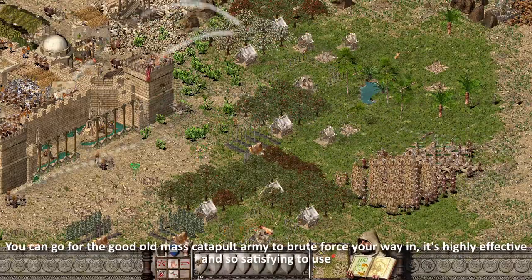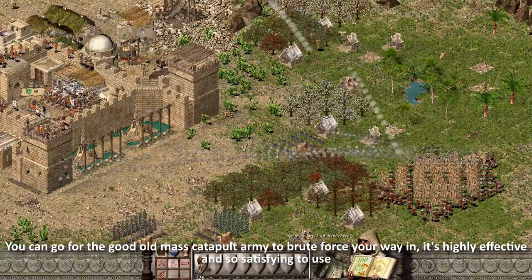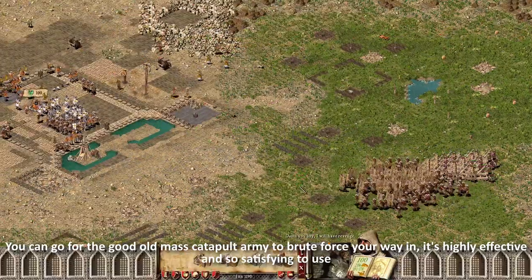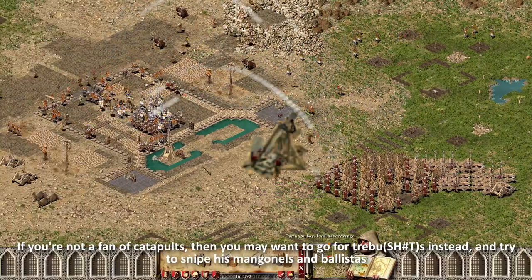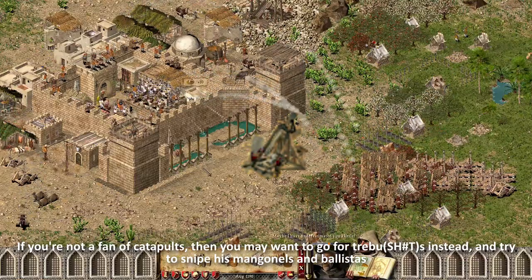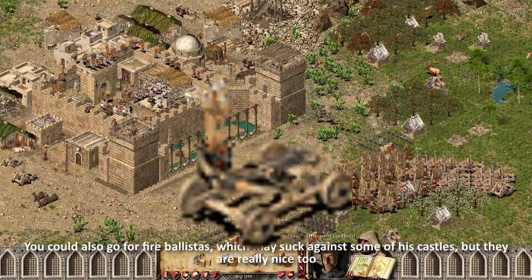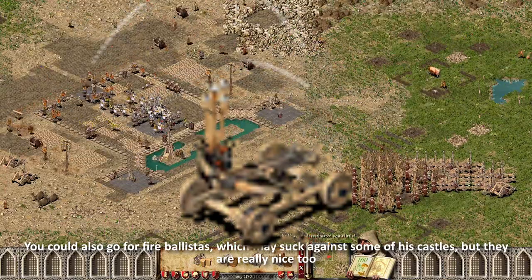You can go for the good old mass catapult army to brute force your way in — it's highly effective and very satisfying to use. If you're not a fan of catapults, you may want to go for trebuchets instead and try to snipe his mangonels and ballistas. You could also go for fire ballistas, which may struggle against some of his castles, but they are really nice too.